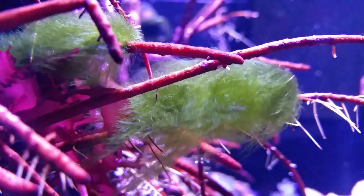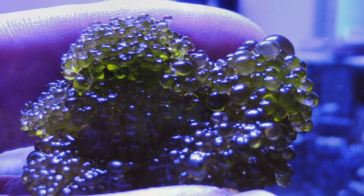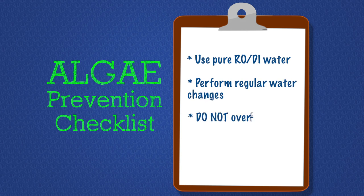Hello folks, Robert from Marine Depot here, and welcome to part two of our algae control video series, where we help you identify and tackle some of the peskiest nuisance algae that can grow in your aquarium. The first step in battling any nuisance algae problem is to ensure that all of your water parameters are in check. Using pure RODI water, performing regular water changes, not overfeeding your aquarium, and using an efficient protein skimmer are all going to help in your battle against nuisance algae.